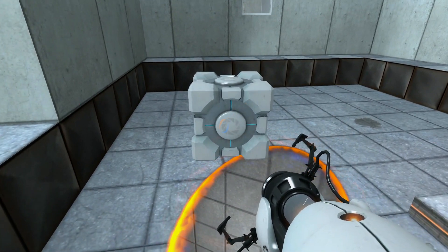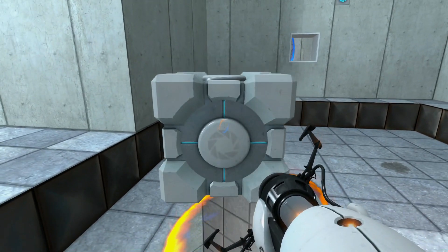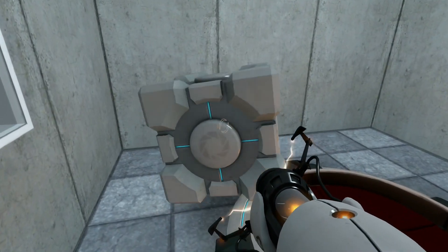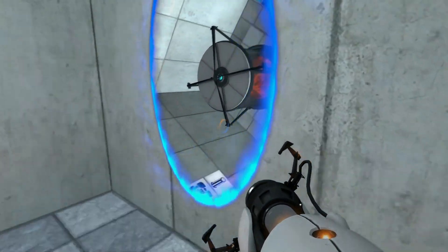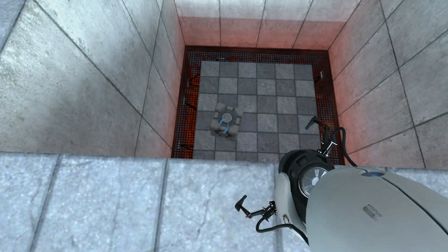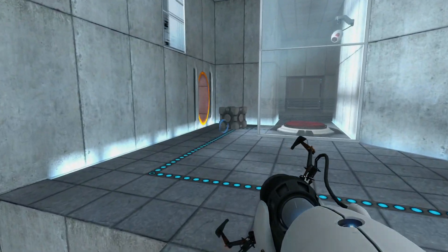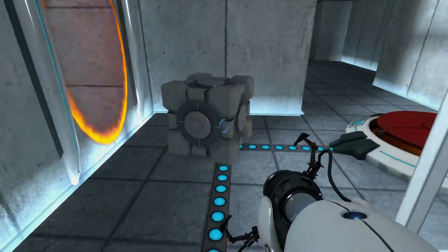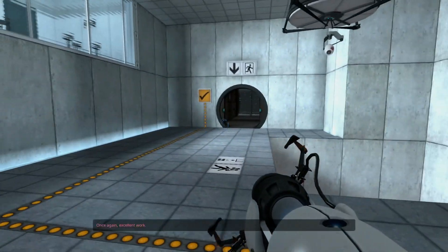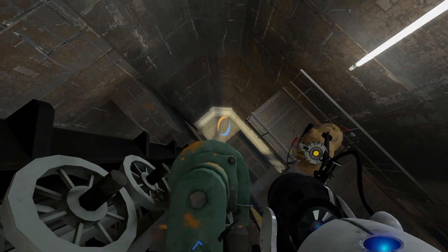Portal is a series about puzzles. You're given a gun where you can place connecting portals on different walls, floors, and other surfaces of a room and travel between them. Connect one portal to the ceiling and one to the wall in front of you, walk through that wall, and suddenly you're on the ceiling falling down to where you once were. The goal is to use the portal gun along with cubes you can move around and place on switches to open doors or activate parts of the puzzle room.